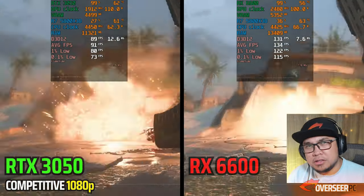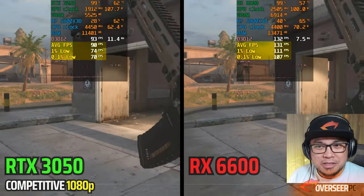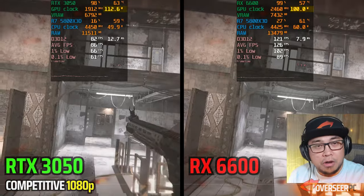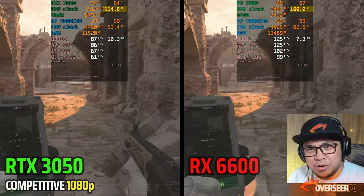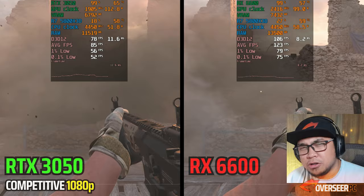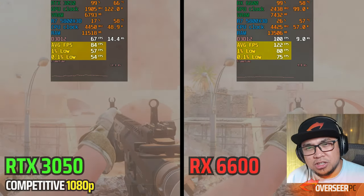Call of Duty Modern Warfare benchmark — no contest here, it's a win for the RX 6600. The RX 6600 is much more efficient compared to the RTX 3050, consuming about 13% more — look at that, 113 watts for the RTX 3050. Both are GPU-bottlenecked. These are competitive 1080p settings, but the RTX 3050 is pretty low — 54 and 57 one-percent lows.